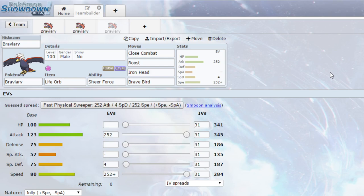EVs going for max attack and max speed with a jolly nature, so more speed, less special attack, and 4 EVs in special defence. You could always run this with max HP instead if you wanted to, depending on what you want. Change it up how you wish.